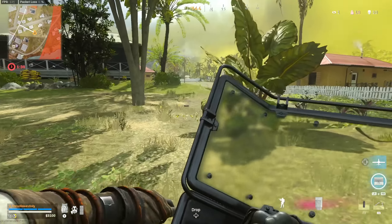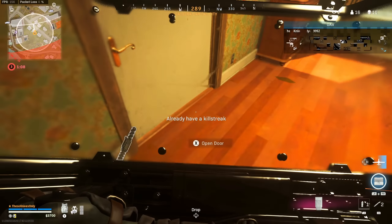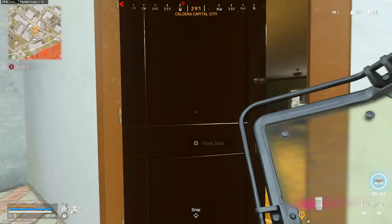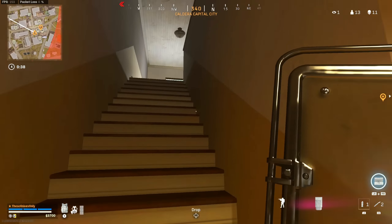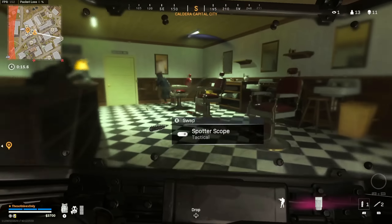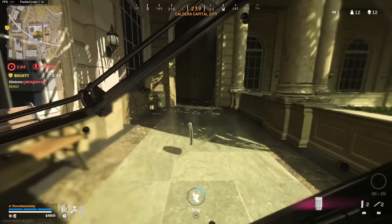I kind of feel like just challenging this guy and hoping for the best. Got him. UAV. There's a guy in this building — I'm not sure if he's all the way up top or not. He's not — that's just the circle closing in. He's right here. Got him. I'm going to take this redeploy balloon and get the hell out of Capital. Let me assess the situation and see what we can do here.